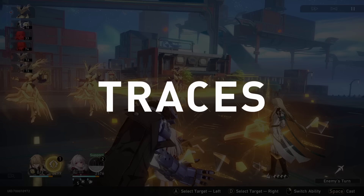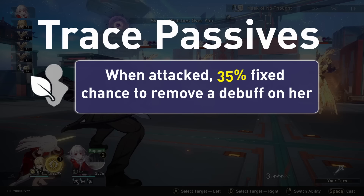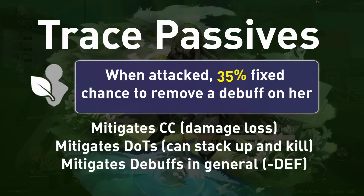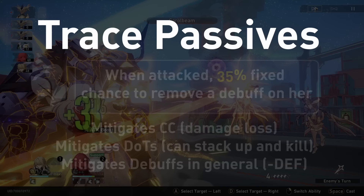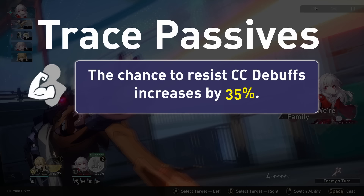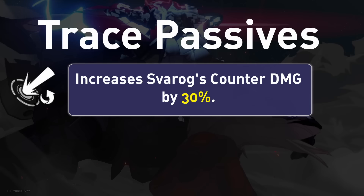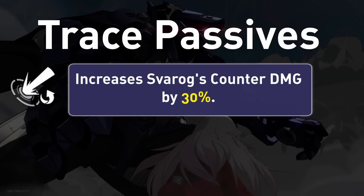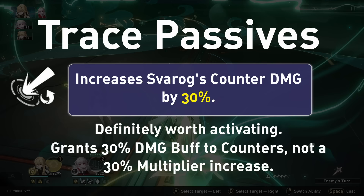Her first ascension passive is Kinship. When she is attacked, she has a 35% fixed chance — so unaffected by effect hit rate — to remove a debuff placed on her. This is excellent, especially to combat deadly effects that can ruin her damage output like CCs, as well as dot damage or any nasty debuff. This can also remove debuffs if they are applied before the attack hits itself, though this changes depending on the enemy. Her second ascension passive is Under Protection. She will have a 35% chance to resist CC debuffs, which is another layer of protection against a weakness of hers. This reduces the chance of being CC'd by max-level enemies with a 100% base chance to 86%, so not bad.